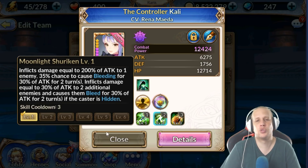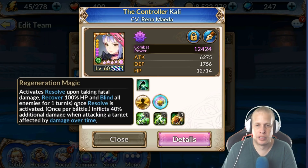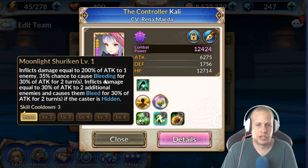Her Skill 2 inflicts damage equal to 200% of attack to one enemy with a 35% chance to cause bleeding for 30% of attack for two turns — another DoT. If she's hidden, she also inflicts 30% attack damage to two additional enemies and causes them to bleed for 30% attack for two turns. It doesn't do a ton of damage but it puts up more bleeds. The two additional targets are random, so you never know exactly who she'll hit.